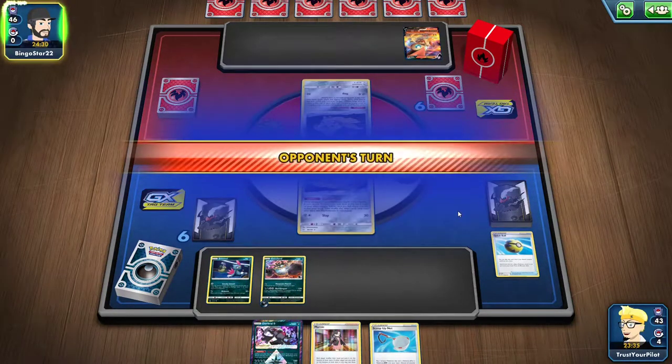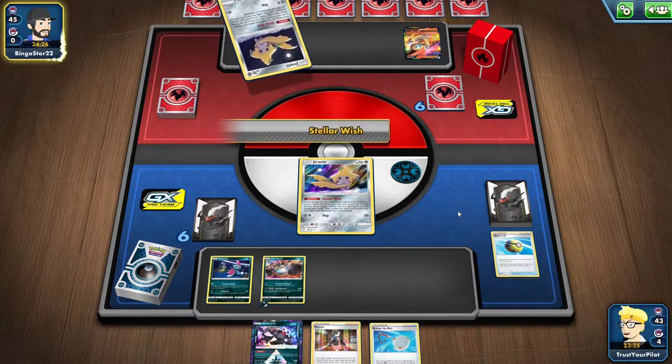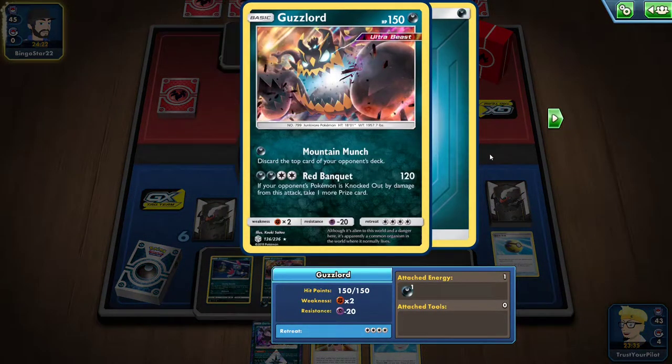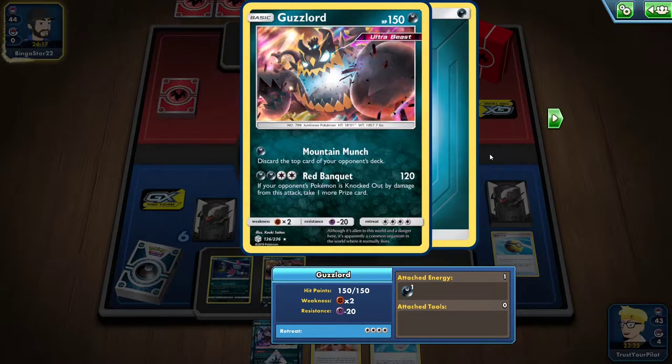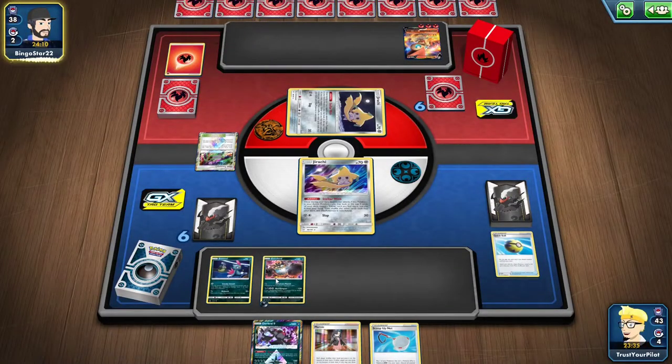I just have to hope that they don't knock out the Jirachi this turn. If you're playing Darkbox in any capacity, two Guzzlord is exactly what you need. It weighs 2,000 pounds, it's 18 feet tall, it doesn't poop — and yes, that is canon. One of the Pokedex entries says that its droppings have never been found, even though it eats everything. Some of the Pokedex entries are a little weird.